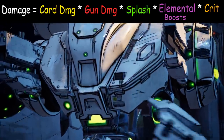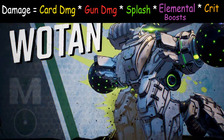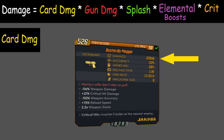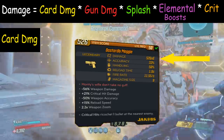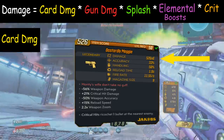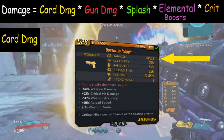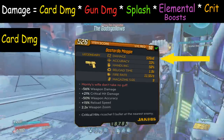The simplified formula is: damage equals card damage, times gun damage boosts, times splash, times elemental boosts, multiplied by your crit damage. When it comes to card damage, the number at the top of the weapon card is the final number. Even if a weapon like the Maggie shows a large percentage reduction of weapon damage at the bottom, that's already calculated into the card damage shown at the top.